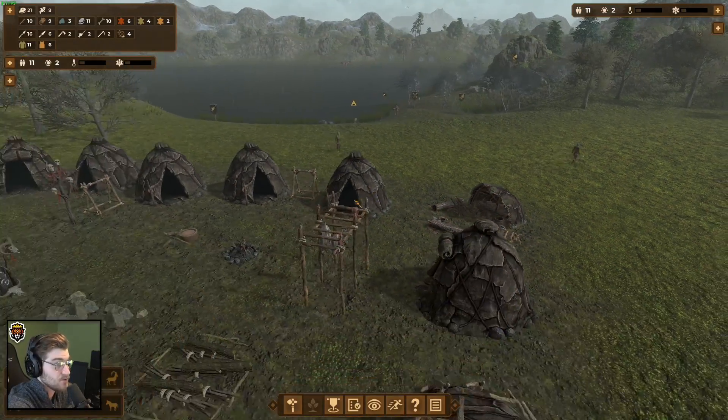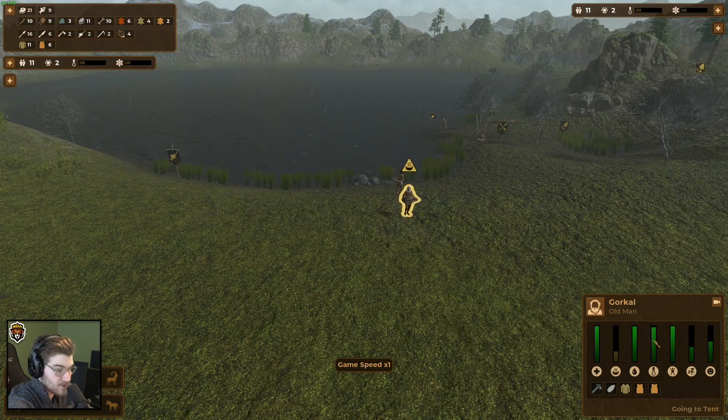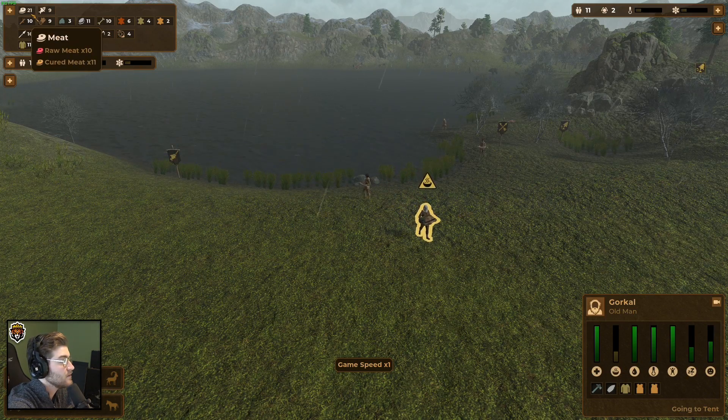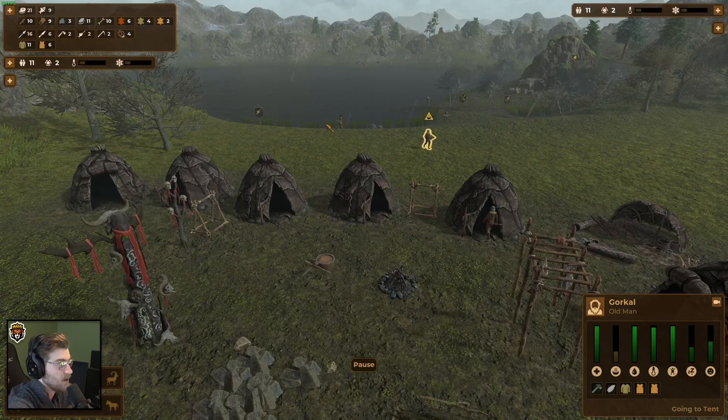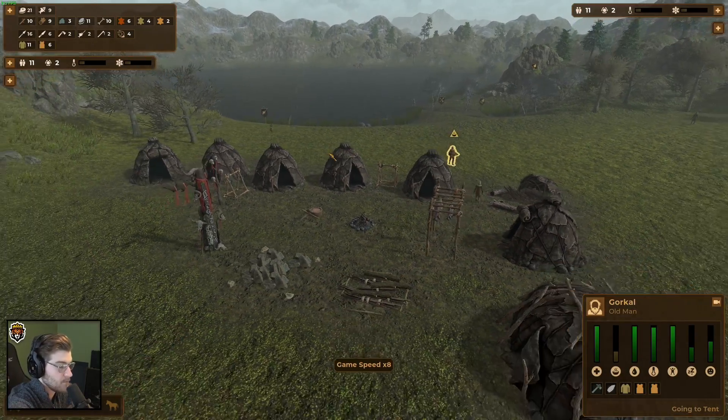We're doing really well. We have 21 meat, most of it cured, and a ton of fish. This person has low nutrition — maybe just go home and get some food, that'll help you out.